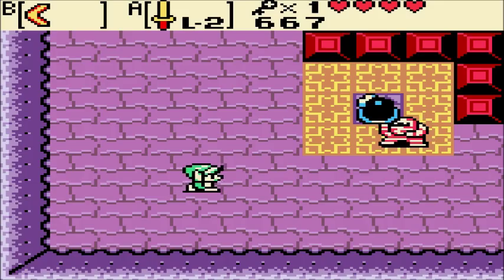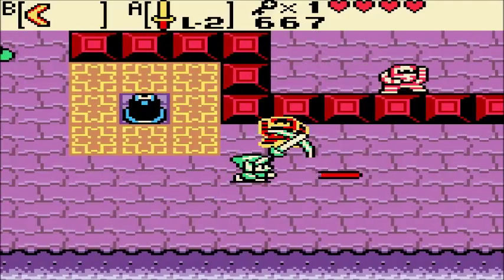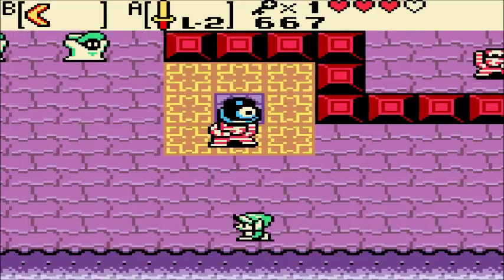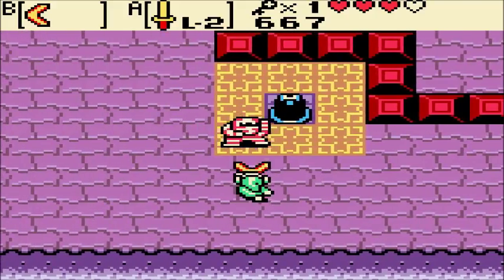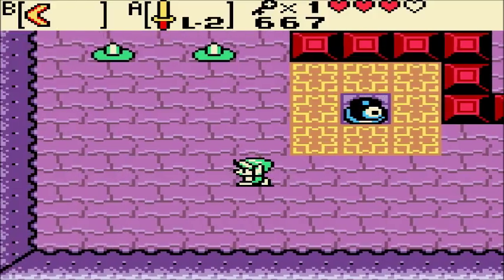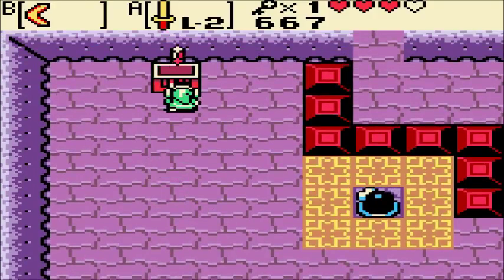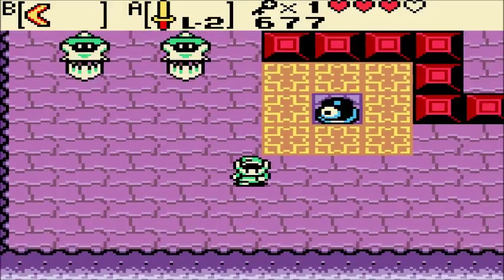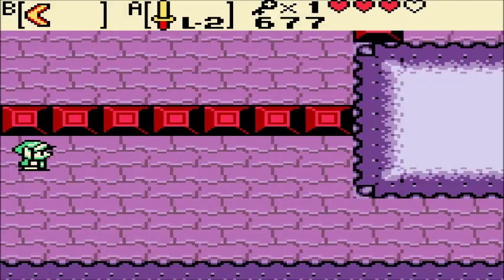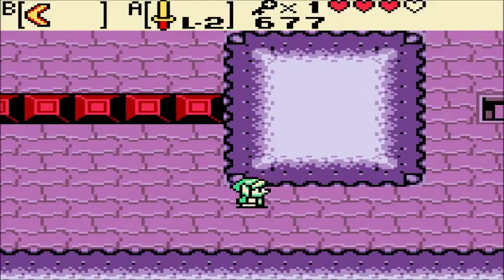We're about to show off why the Boomerang's so good — it can just stun Gibdos in their tracks. Beemos has got... I can't tell if it's got a really good aim or a really bad aim. Nothing can hurt Beemos or stun it in any way. It's very annoying.